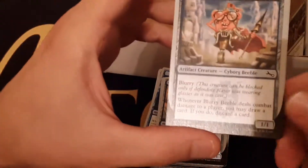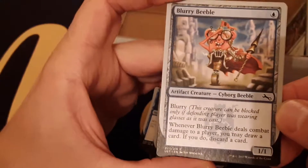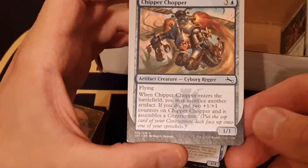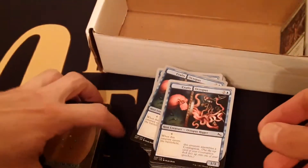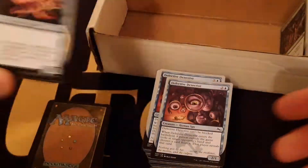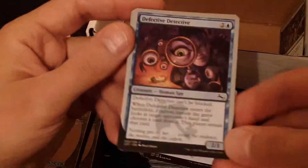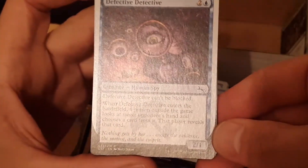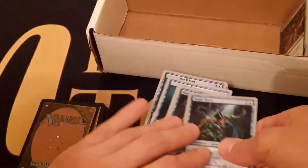Blurry Beeble is one of the few random goofy things — doesn't really fit in but it's blue, helps draw cards with the blurry factor. Chipper Chopper deals with flying, artifacts, and contraptions — white-blue does a lot of artifacts. Crafty Octopus in there for more contraptions and host/augment. Defective Detective is another goofy blue thing with unblockability and people outside the game — we're rarely going to be in a situation to utilize that.